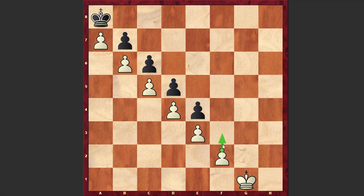You can either play f3 or f4, both are equally strong. White is playing f4 and black is capturing en passant.